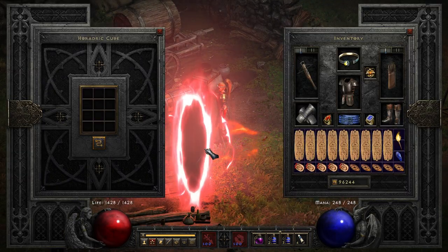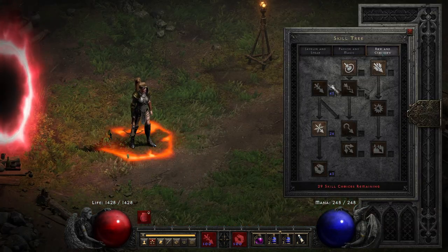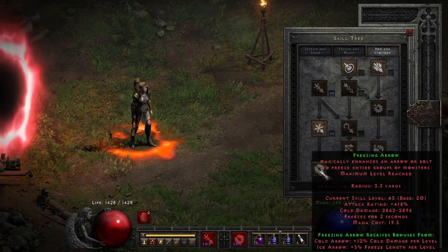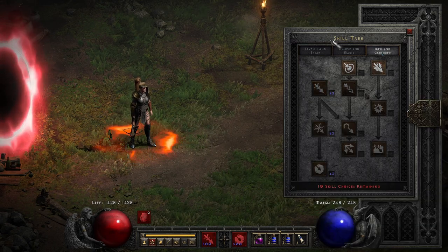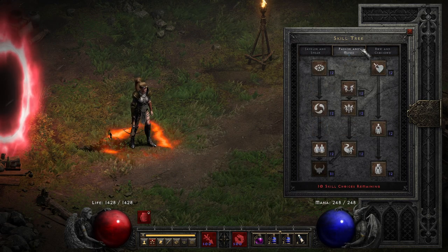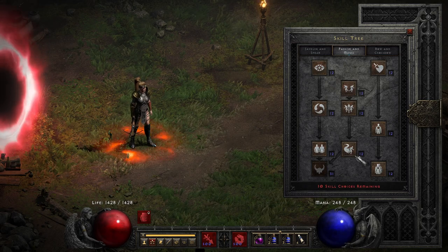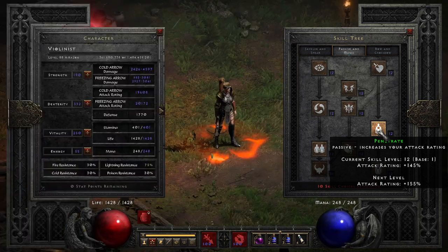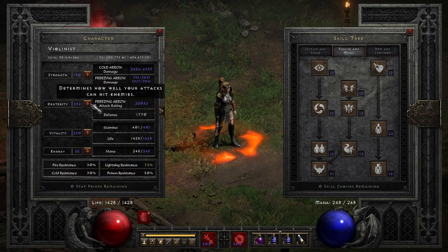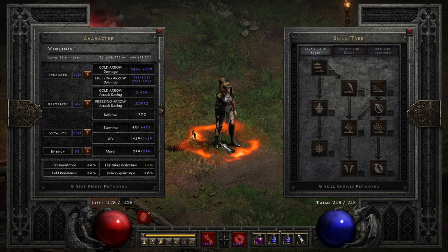And that would be the build. My violinist is a Freezing Arrow Amazon, and I have a lot of spare points so I can put in Ice Arrow as well. 1 point Wonders and 20 points into Valkyrie, and still a lot of spare points. Let's put them in attack rating. I have a lot of dexterity, which further helps with the attack rating. Nothing into Javelin skills.